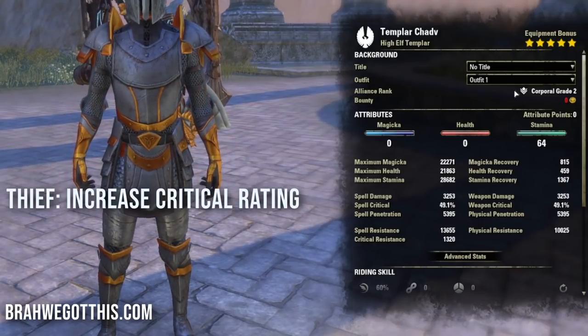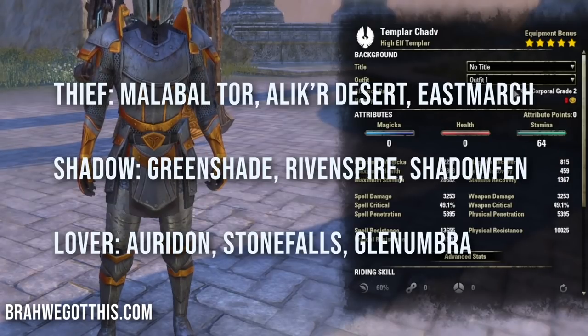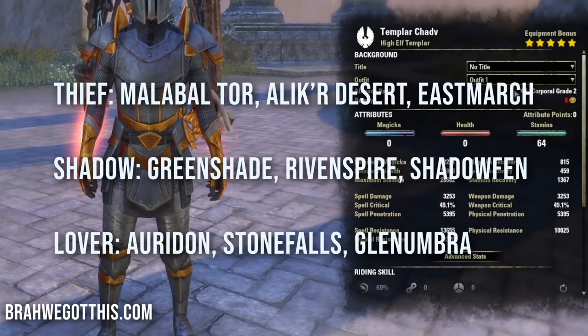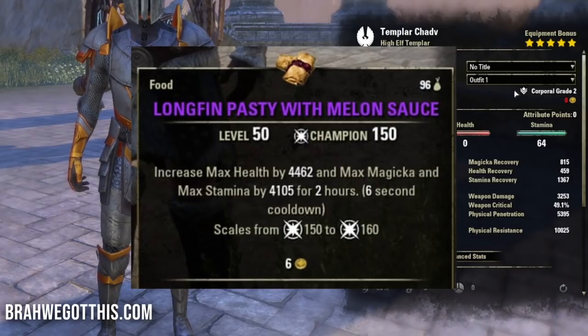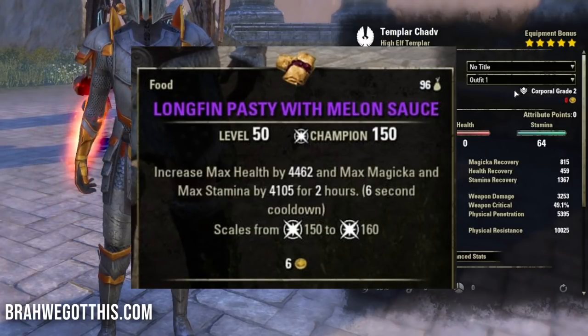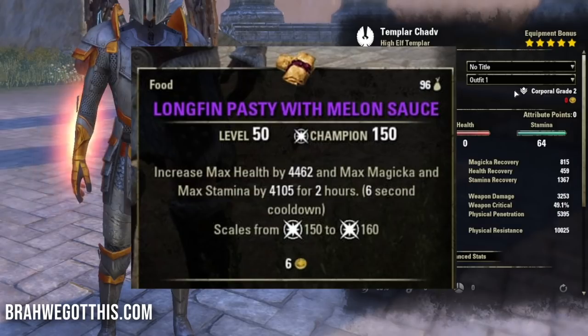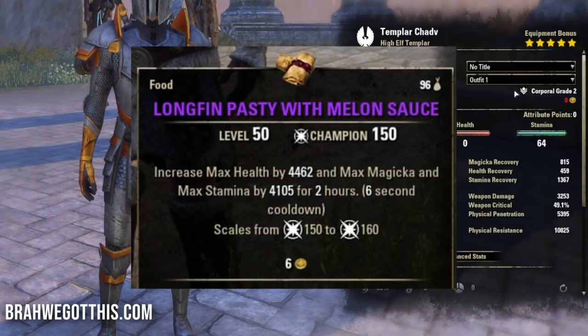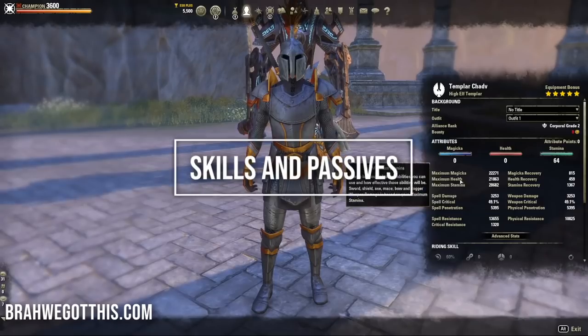The Mundus stone we're using is the Thief for crit rating boosts - the Lover and the Shadow are fine alternatives as well. For food, we're using Longfin Pasty with Melon Sauce, which increases max magicka, health, and stamina at a flat rate. It's a really solid food for hybrid builds.